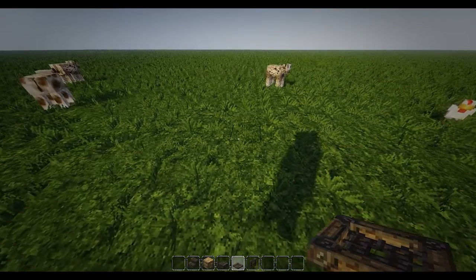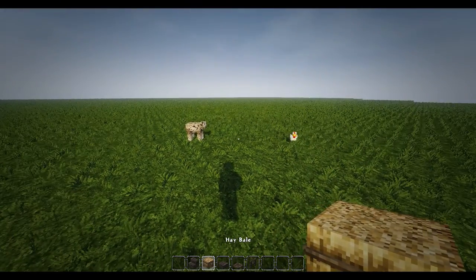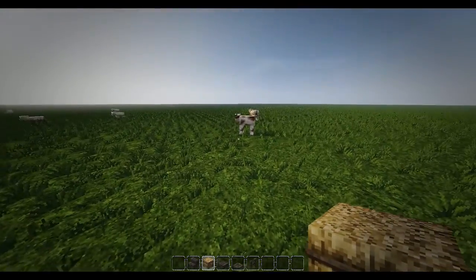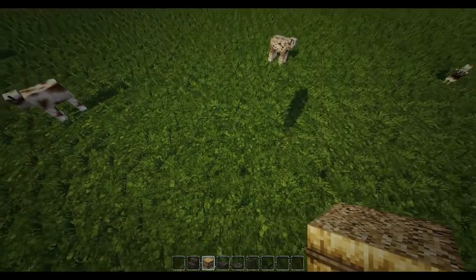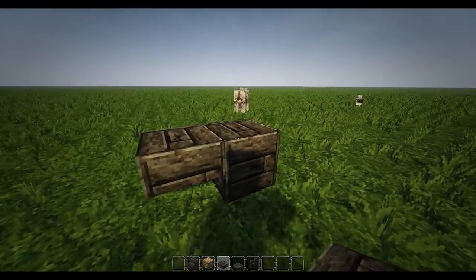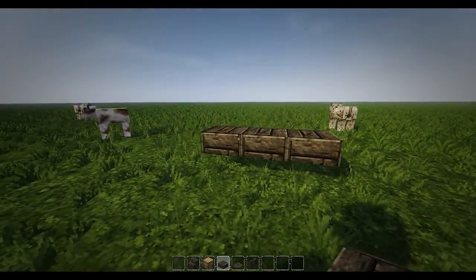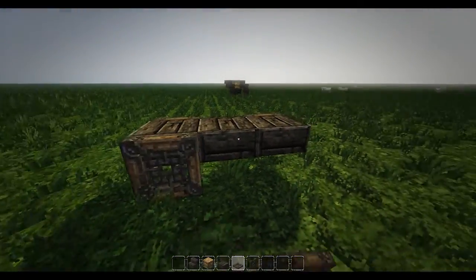Okay guys, so to build this incredibly simple build we're only going to need five blocks. So what we're going to need to do is get some wood slabs out and do three like that. And then get a trapdoor and put a trapdoor one apart on either side.